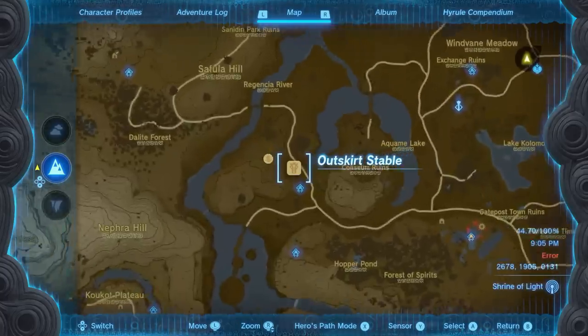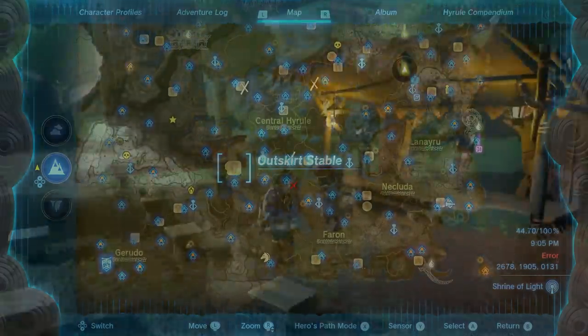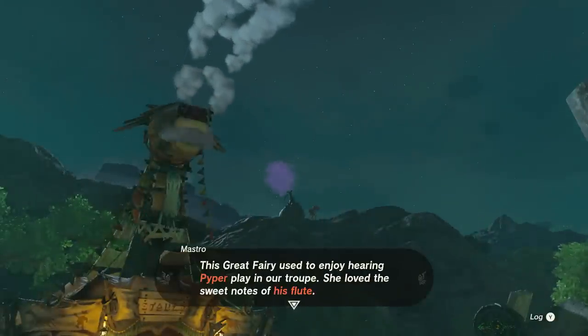For Great Fairy number 3, head over to Outskirt Stable. Speak to the band, and we discover that Piper, the flautist, is missing. He was last seen near Highland Stable, so let's head over there.